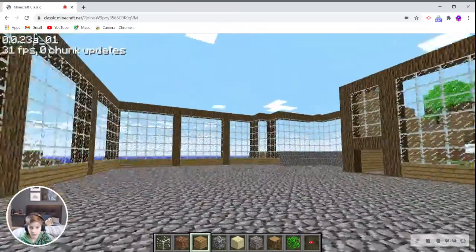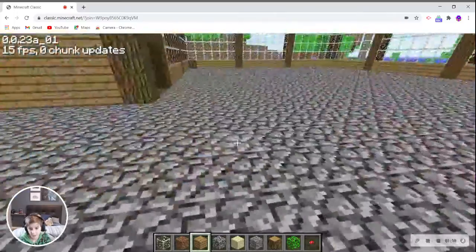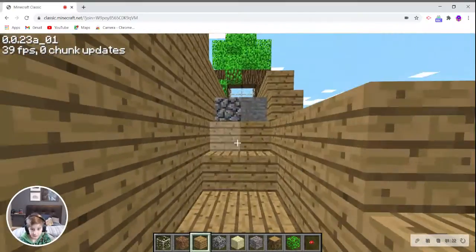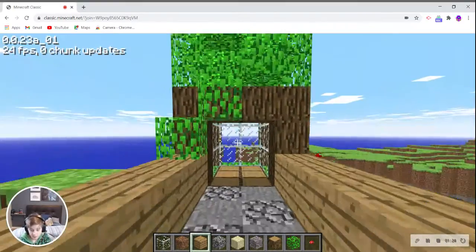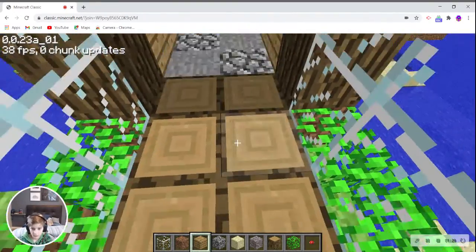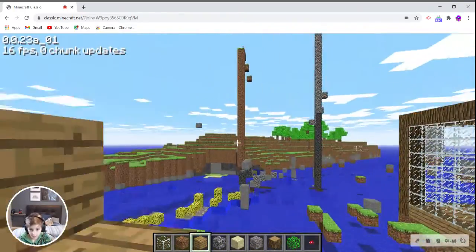So this is my house that I built. I can't really do the roof — if I did the roof, that would be a really boring video. But if you go over here, this is basically where I respawn. If I hit Enter and then hit R, when I get back in I spawn way over there.